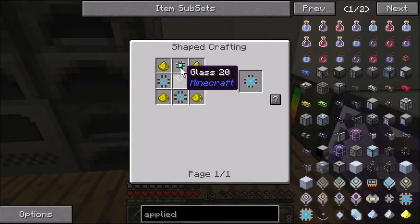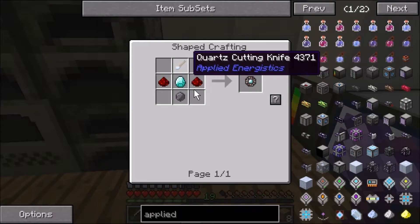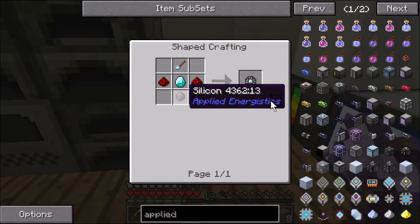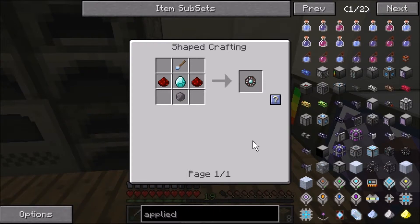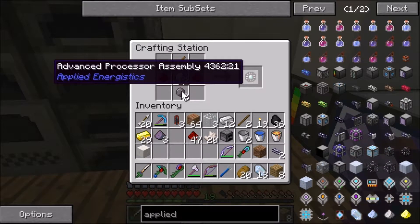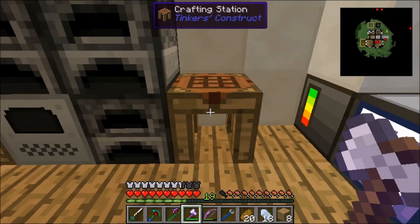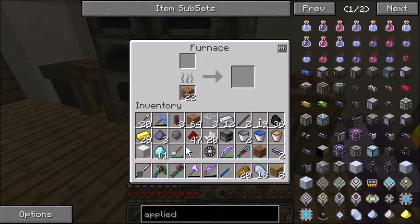All right — processor. Yeah, we can make one of these right now. I'm just bullshitting the crafting recipe but hopefully I remember it — come on, yes! All right, so we just smelt one of those and that's one part of the stuff we need to make a drive.